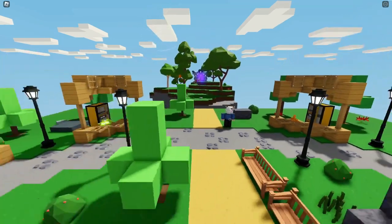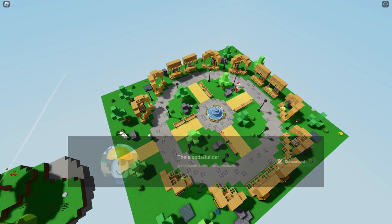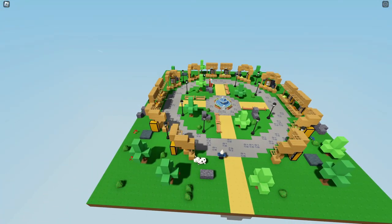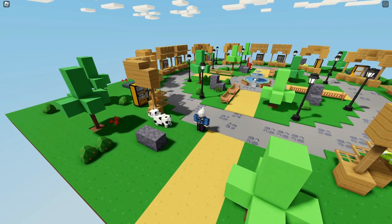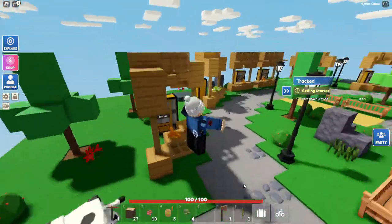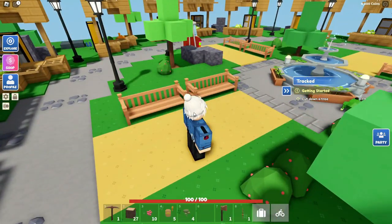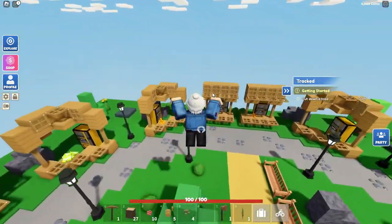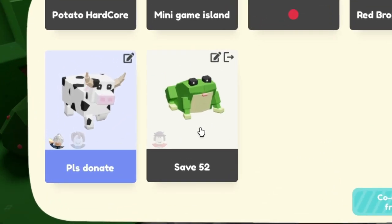Now I'm on the next one — this is when I built Please Donate in Roblox Islands. I did build this on my second channel, and if you want to watch me building this, it should be in the top right of the screen or in the description. I was thinking of maybe actually opening this and giving away a bunch of coins, and even DVs agreed to maybe giving away some DV plushies. So if needed in the future, I might go ahead and do that. Now we've got one save slot left — let's see what it is.